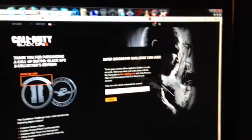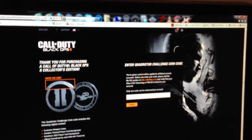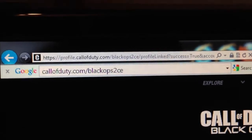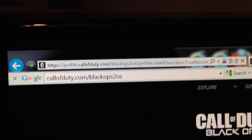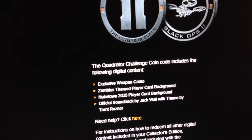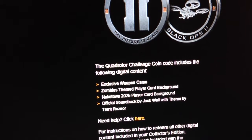So, that's about it. Hey, it's your boy D-Magic. I forgot to say — once you get the coins, you gotta go to CallofDuty.com/BlackOps2CE so you can redeem the coins. You can get the exclusive weapon camo, zombie theme, player card background, and Nuketown 25 player card.